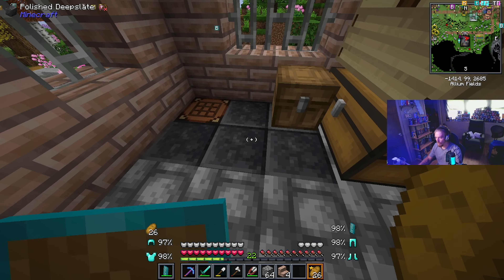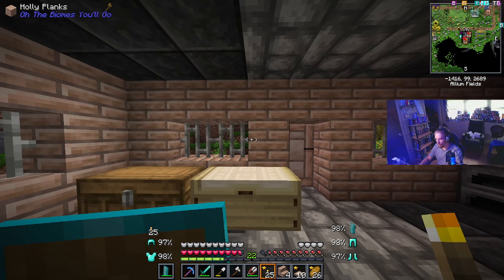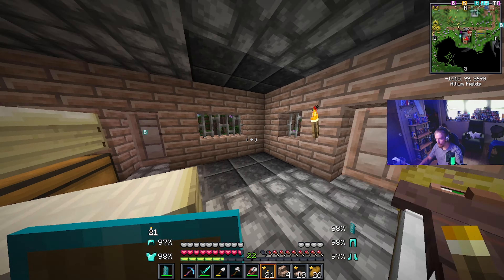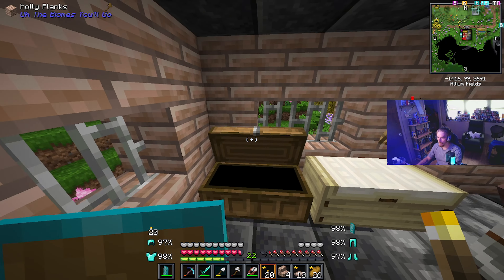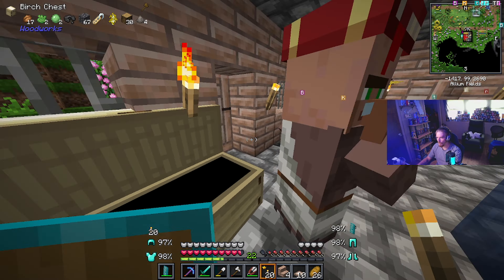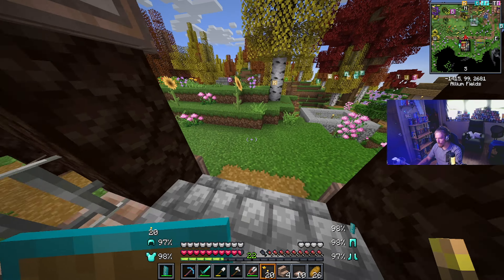Let's start making these trap doors and get some lighting in here. I will change these to lanterns. Also for the chests I'm using oak wood. So we're just going to place these trap doors and then finish putting the chests in, and that will be it for this episode.